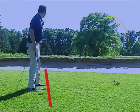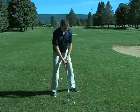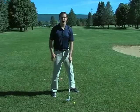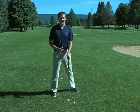With the flop shot, we want to make sure we have a lot of loft in our club. I have here a 58 degree wedge and we want to make sure that our body is aligned to the left of our target. I'll set up to my golf ball, align myself to the left of the target, and open my club face up. This will give us enough loft to get over any obstacles that might be in our way but save us from having our ball run off the back of the green.